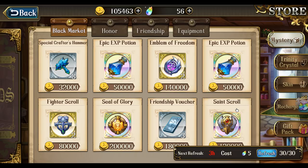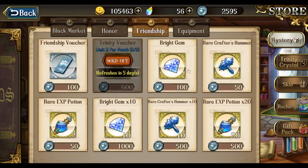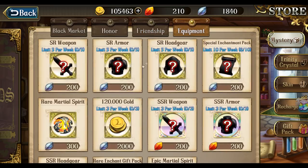If you are an extreme whale and can just buy gold from the store, then this page is for you. But for most of us non-whales, we cannot even look at this page — it's just way too overpriced. For instance, my Leon laughs at these epic XP potions. 50,000 gold for that is a giant waste. In the honor and friendship sections, there's nothing here for your gold, though you will grab XP potions, hammers, and stuff. Just note that using hammers does cost gold.